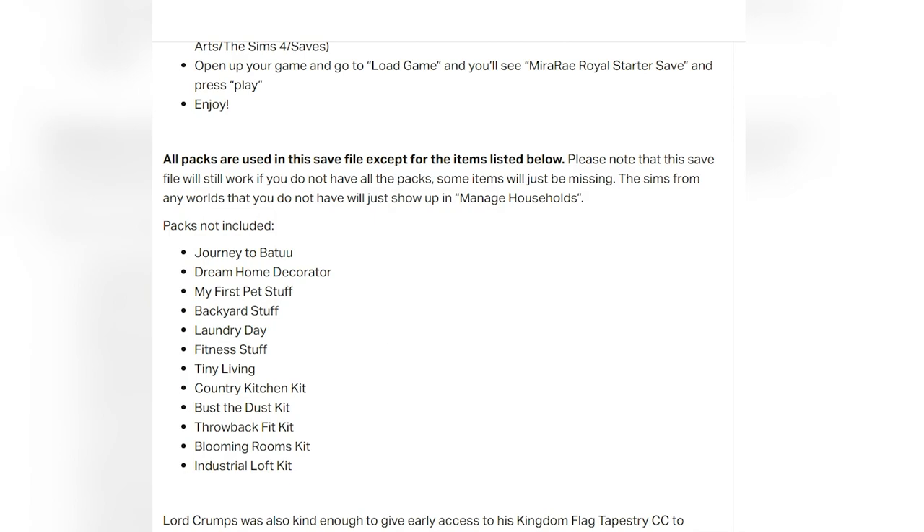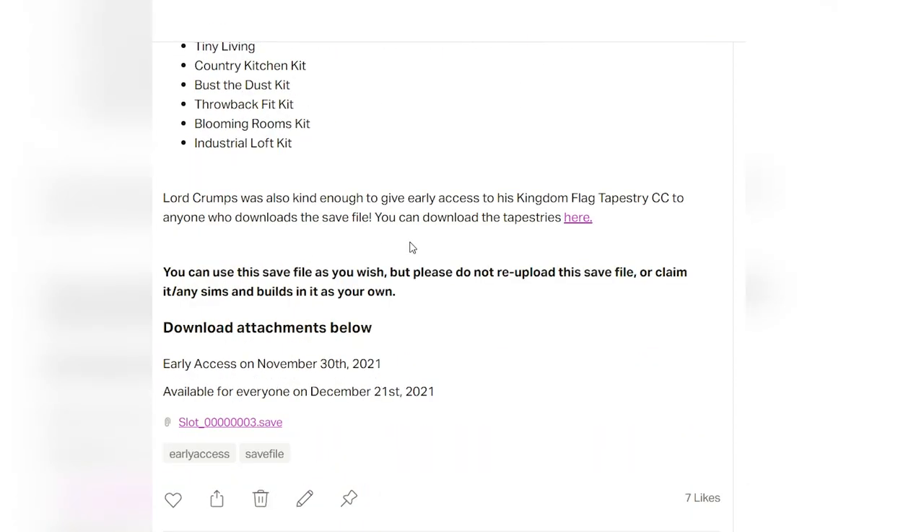I did put a list of all the packs that are not used in the save file — I thought that might be easier than listing the ones I use, as it would be a longer list. Everything should still work; there might just be some things missing for any worlds you don't have, and the Sims from any worlds you do not have will just show up in Manage Households. Also, Lord Crumbs, one of the amazing builders, was kind enough to give early access to his kingdom flag tapestry CC to anyone who downloads the save file.